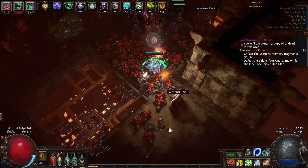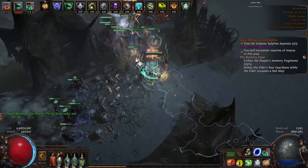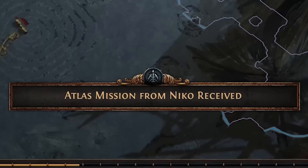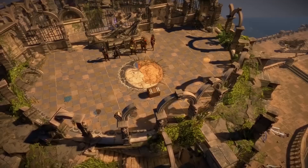Master Missions are basically Path of Exile's version of dailies, but with a twist. Every day you log on, you'll be awarded with 5 Master Missions, and every time you complete a map there is a significant chance you'll receive one as well. These Master Missions will be locked to the color of maps you've been running, so you can't farm Tier 16 Master Missions by spamming Tier 1 maps.